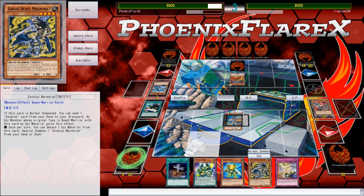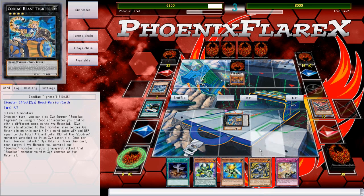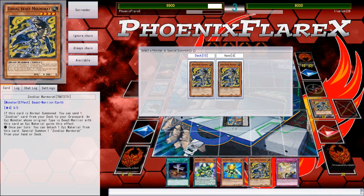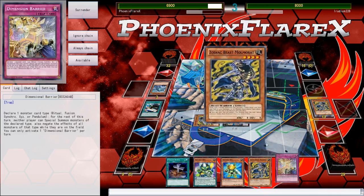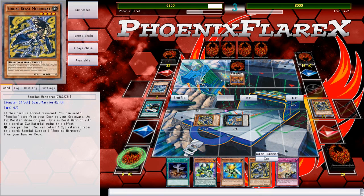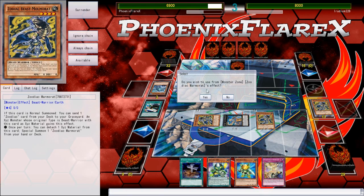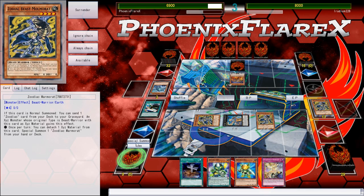I can normal summon one and then special another one from deck. This isn't that great, but it still makes me a Rank 4 at the end of the day, and that Rank 4 is going to be good. I should probably also just play a Beast Warrior scale — like a high scale — and that way I could play more of the Deskbot high scales and not have to worry about anything else.